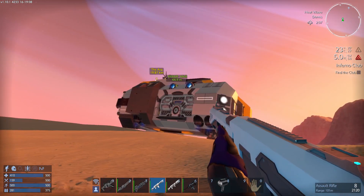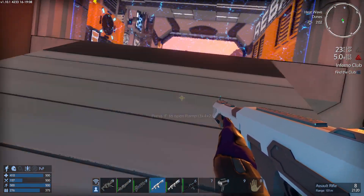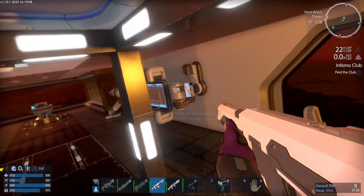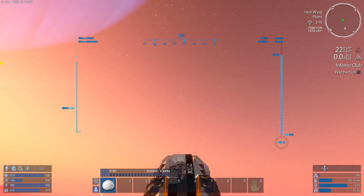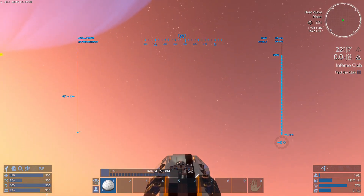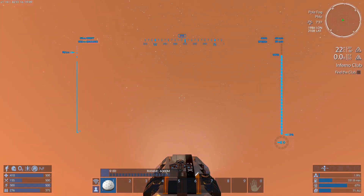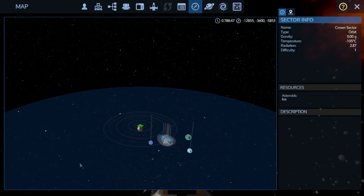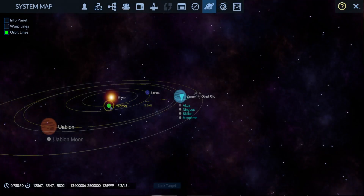I did tell myself I was going to start working on the Inferno Club stuff next. Now in space — Inferno Club stuff is going to be at the next spot. That's what I want. Omicron. I've got to head back to Omicron.